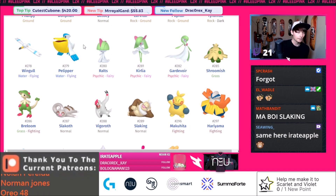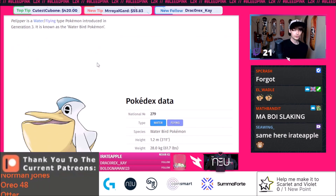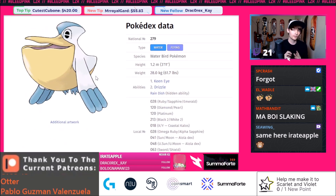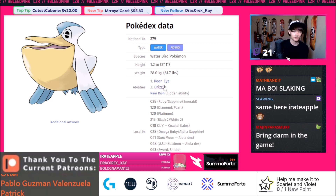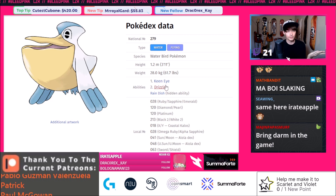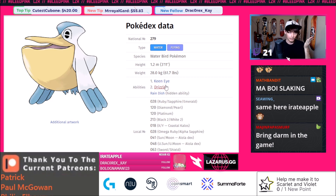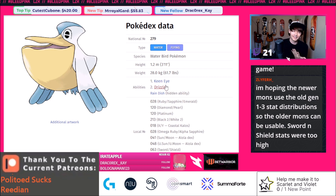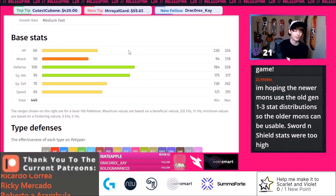Let's start things off with Pelipper. Pelipper is probably going to be super meta — it's big busted. In every single format where rain is an option, you can see it gets the Drizzle ability which activates rain. This Pokemon is currently banned in OU, but Pelipper is busted in like every single VGC format — 2017, 2018. It's been very very good in non-restricted VGC formats in Sword and Shield. I personally like Pelipper more than Kyogre a lot of the time, because not taking super effective damage from Grass attacks is really nice, and being able to hit things with 100% accuracy Hurricanes in the rain is very good.